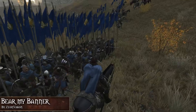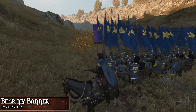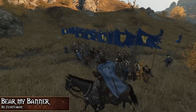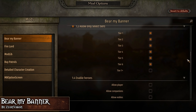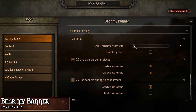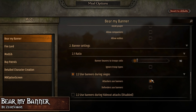Next up we have Bear My Banner by Xeon Vision, which places banners back in the troops' hands. This mod has a highly configurable config file where you can change things like who should bear banners, which type of units should bear banners, and also if your companions or even you should have a banner in hand when starting the battle. If you use any type of custom units, like noble troops, this mod adds banner bearers to them as well.